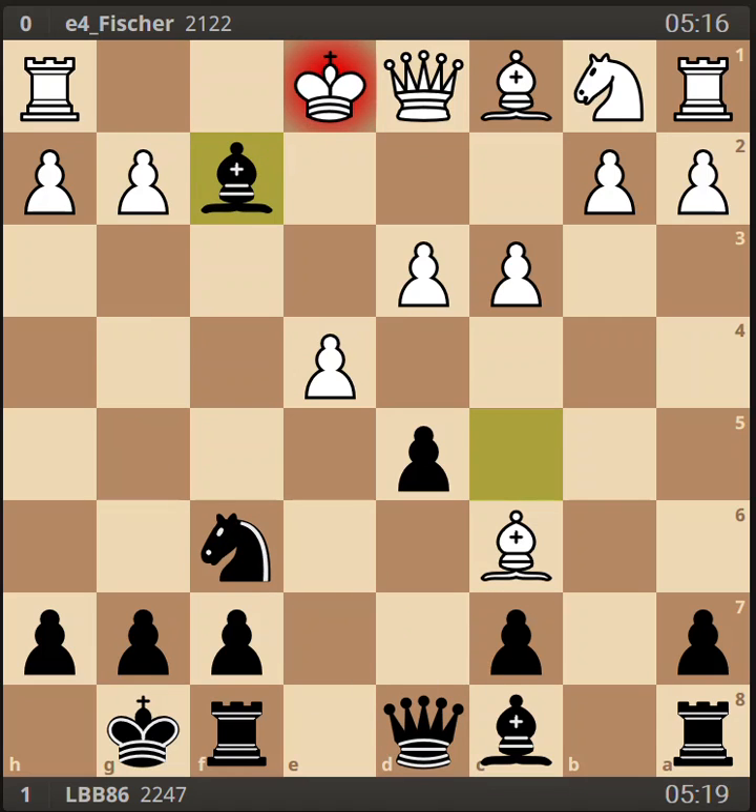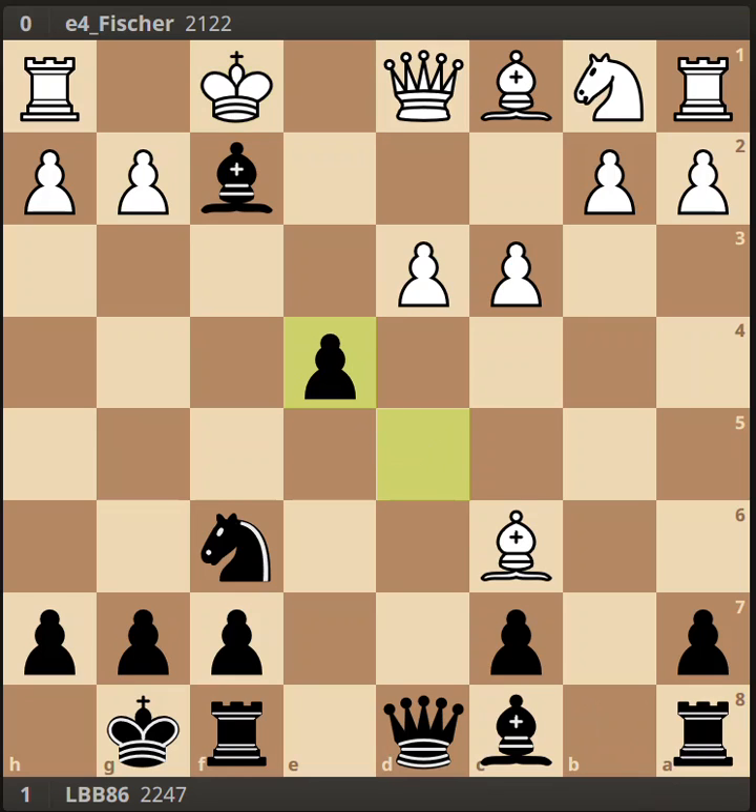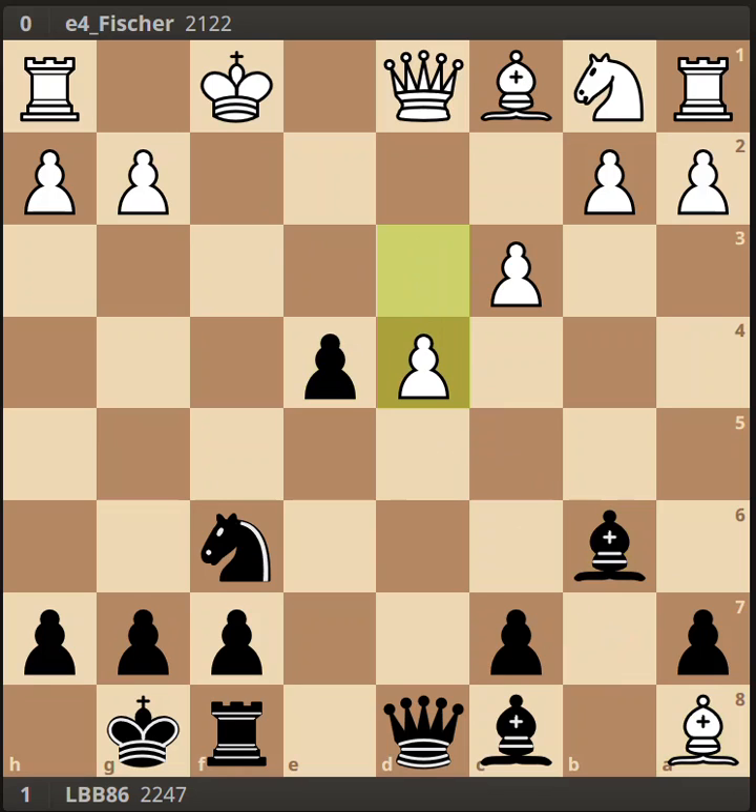My opponent decided not to take the bishop, and I hadn't faced this before, so I took quite a while to decide what to do. I couldn't find a strong continuation. I considered the move d takes e4, but I eventually settled on saving my rook with rook to b8. The engine turned out to like d takes e4, just sacking the rook and then playing the bishop back to b6.